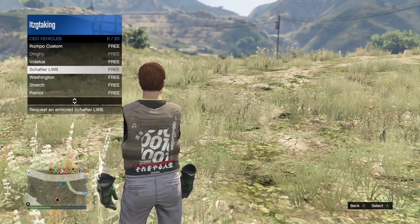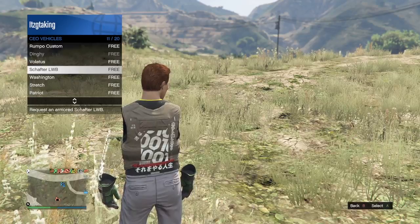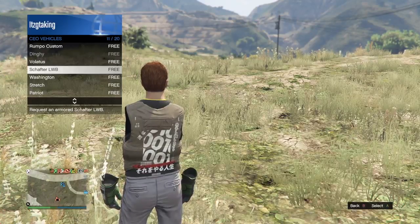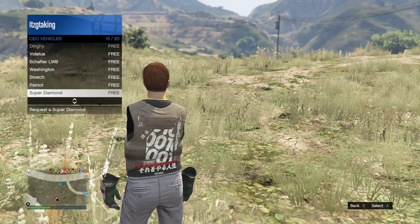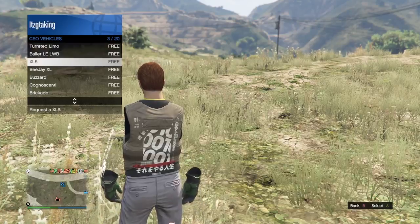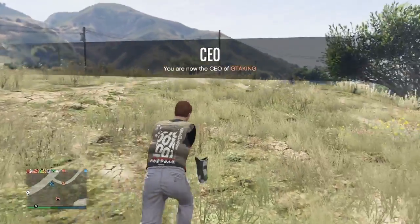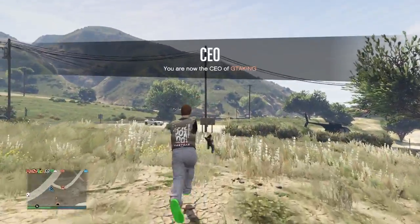But if you do not have those benefits, another thing you can do is look up each of these individual vehicles and purchase them inside the game, and then calling them out as CEO will be free. For the Buzzard, you can buy it — after that it will be a Pegasus vehicle — so call out the Pegasus, put it inside your hangar, and make it a personal vehicle. Then whenever you register as CEO, the Buzzard will be free for you. So I'm just going to call out my Buzzard.